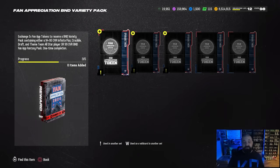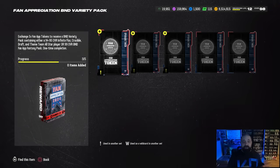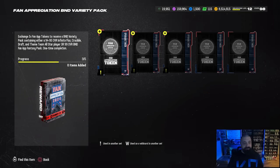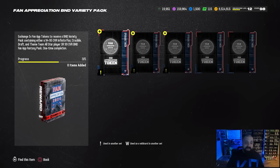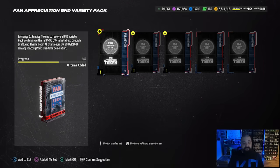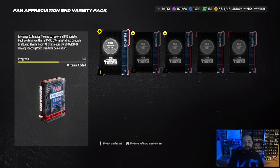This is different from the legendary pack. You can read all of the contents in there: 94 to 95 infinite flux, crucible or draft player, or theme team all-star, and you do have a chance at pulling a full 99 overall fan appreciation card from this — it's not guaranteed, but you do have a chance.